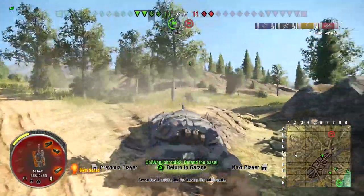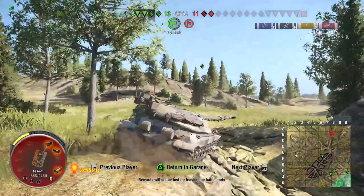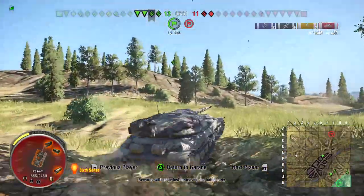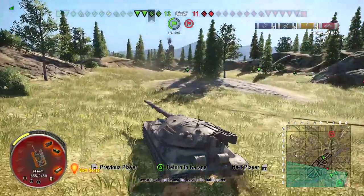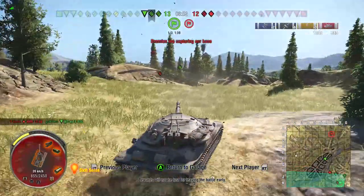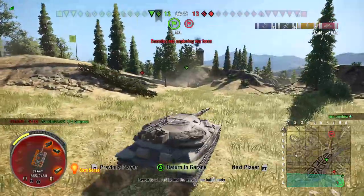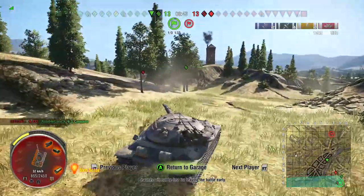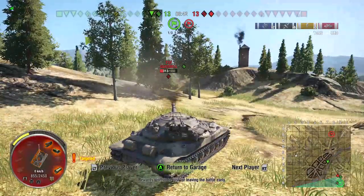This feels like some choices that certain tanks made that could have shifted the battle. It doesn't feel like it was coordinated really that well as a team. They have a T32 over here, and the T32 kills our Super Conqueror, tying it up 2v2.